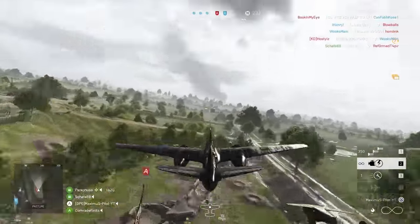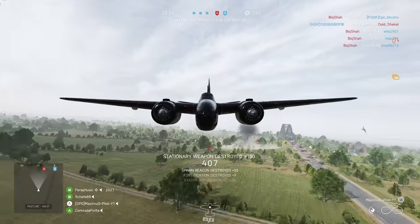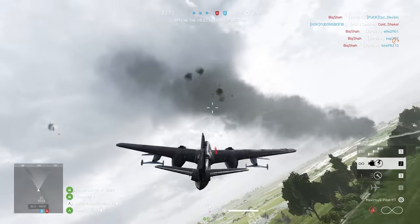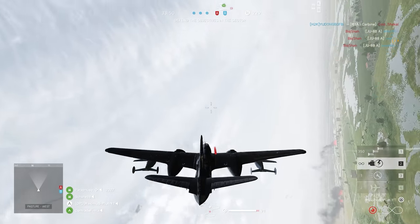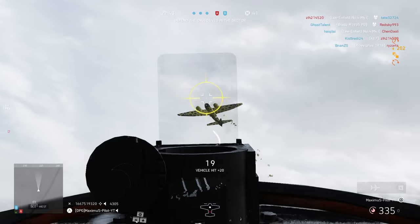The key is to shoot one and then shoot another, just like this. Since we're at the first sector, I highly advise taking out the AA gun first. I'll take out this Numbers 88 real quick.